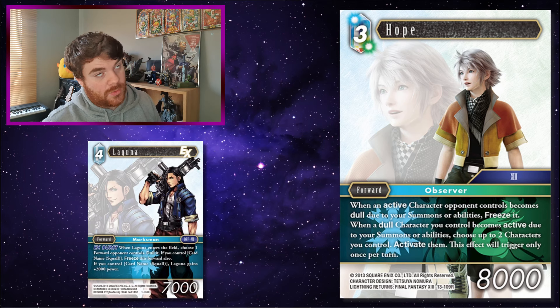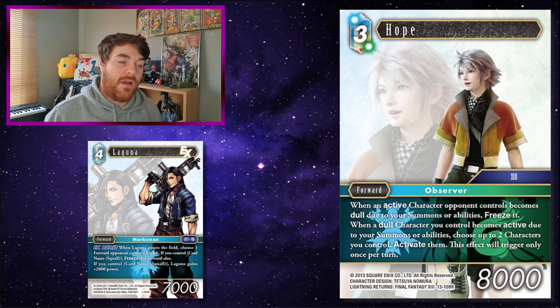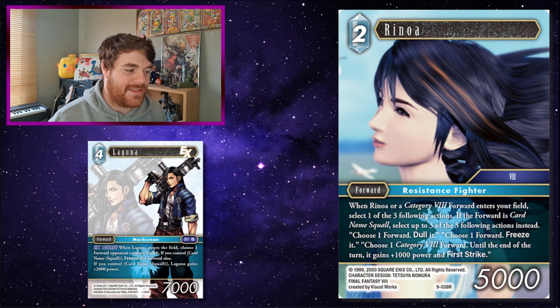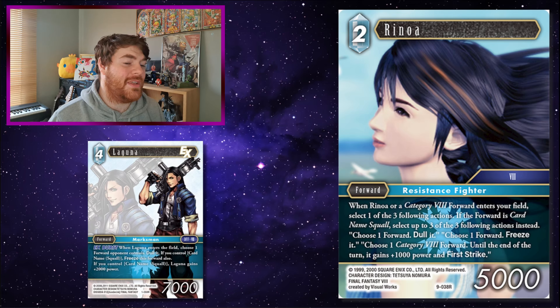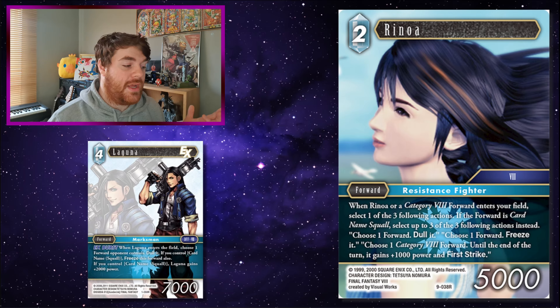If you don't have your Squall down yet, or you're running a forward Squall instead of the backup, you play Laguna onto the field and just get to dull something out of the way. Rinoa! I really like this Rinoa card — she was very much the crux of Final Fantasy 8 decks in Opus 9 for a while. Final Fantasy 8 needs more cards, and not just the same named characters. We have enough Rinoas, Lagunas, Squalls, Quistises, Irvines — give us a Martine, or Headmaster Cid, there are just so many other great Final Fantasy 8 characters. Anyway, when Laguna enters the field and you dull something, Rinoa will trigger and you can freeze that forward as well.